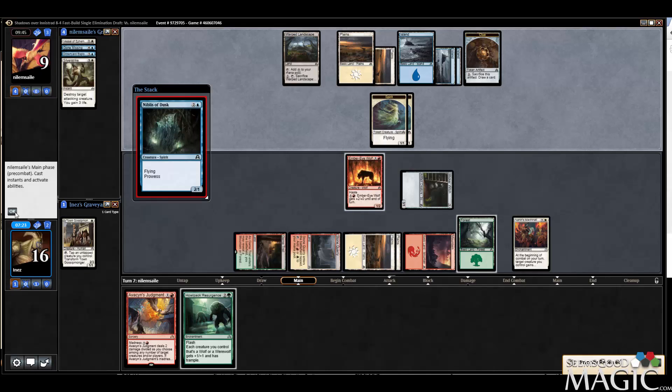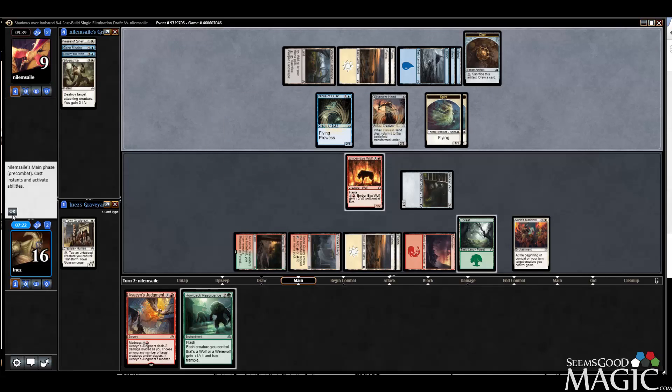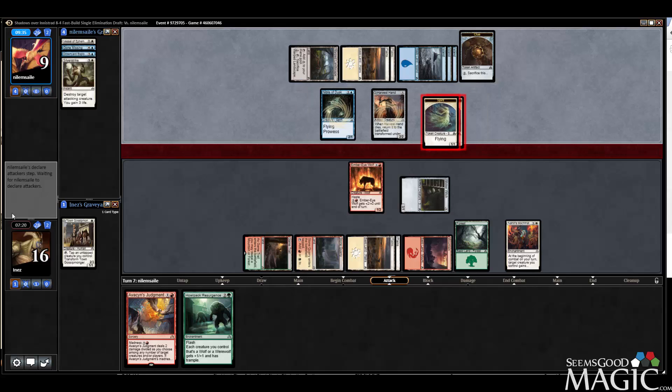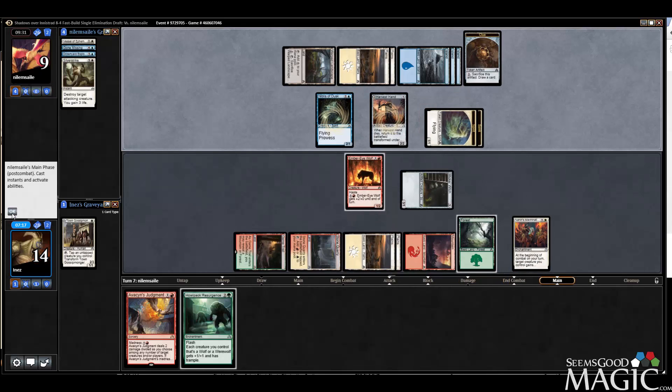Niblis of Dusk — that's good, so now we can cast Howlpack Resurgence. Harvest — and two, sure. Getting in there. This is the turn we get to really do some work with Imbrewolf.